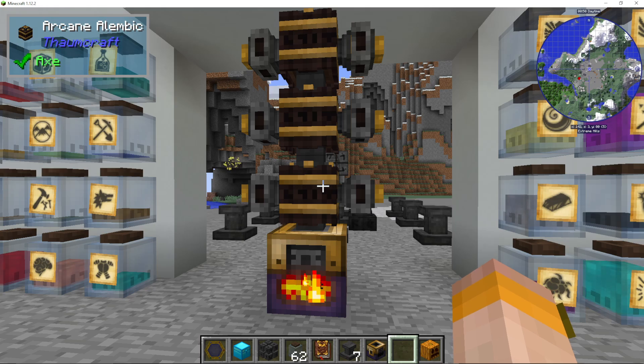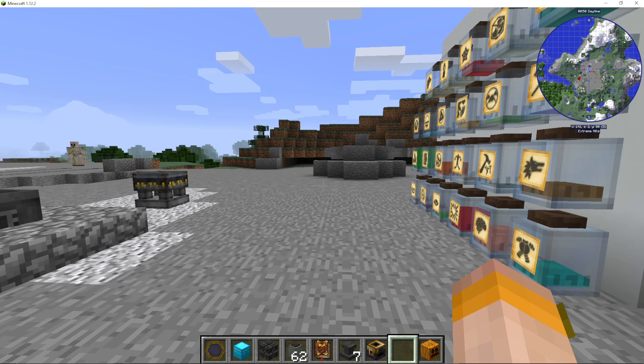That is how you get Vacuos or Void Essence Essentia in Formcraft 6. Check out the playlist you see on screen — I've done the entire mod for you. Check out the playlists on my channel, and don't forget to subscribe, because the goal of this channel is to cover every single Minecraft mod in existence. You can also join my Patreon in the description if you'd like to support the channel and need one-on-one support from me.